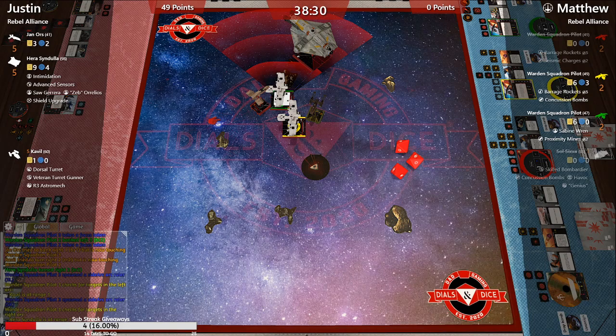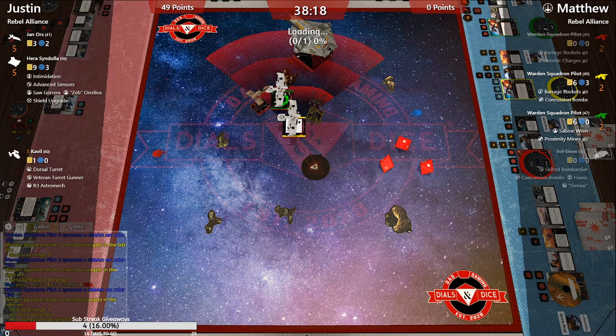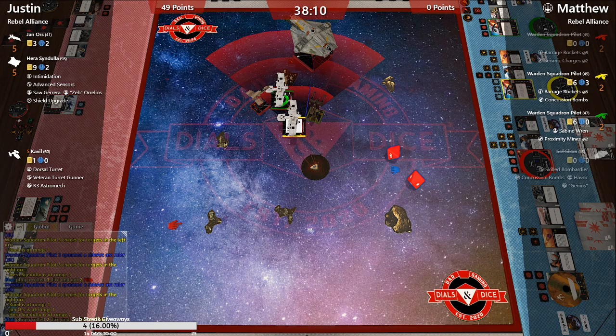Maybe half of Hera is worth more than the rest of Cavalli. We got two shields down on Hera. He can mine Cavalli to death — if he just drops the proximity mine, that's a guaranteed dead Cavalli. So why waste the shot? Good call.